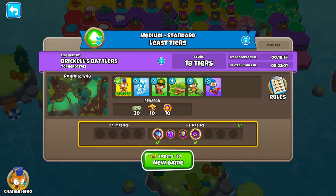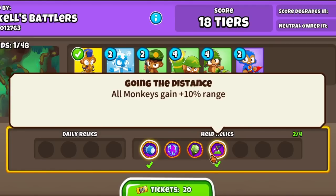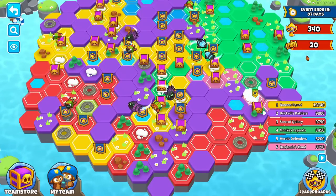Look at our relic knowledge here — we still have the MOAB one, we got a new one: all attacks can pop purple bloons, all attacks do plus one damage to camo bloons, and we still have the range one. Our tickets have now replenished — you get four per day normally, but we got 20 right now just to showcase.